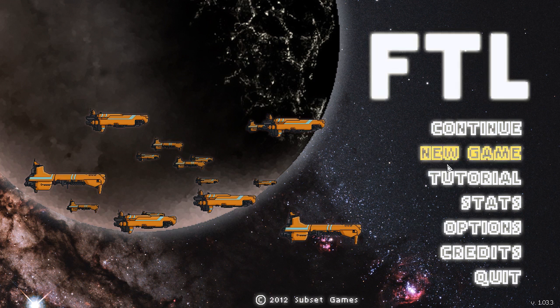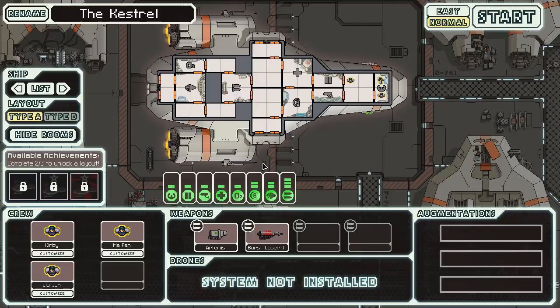Let's get to the game. Let's start a new game — I was probably dying in the other one. So you start off with this ship, the Kestrel. It's a pretty basic ship. It has a missile weapon and a laser weapon — pretty much two weapons. You have three crew members, a max of eight, and that's it.